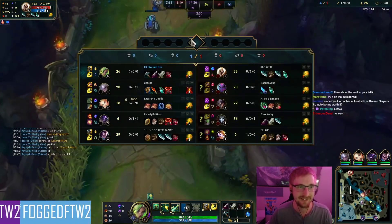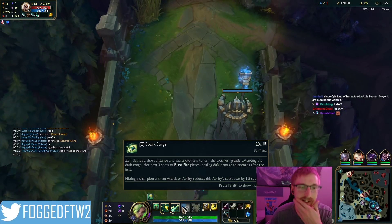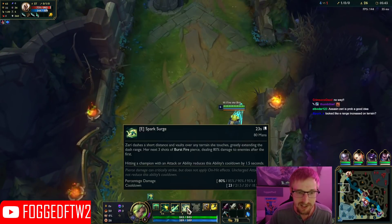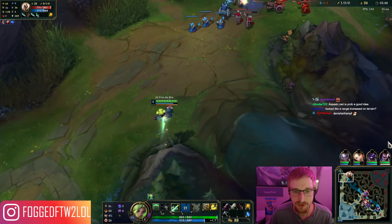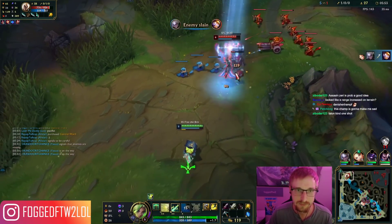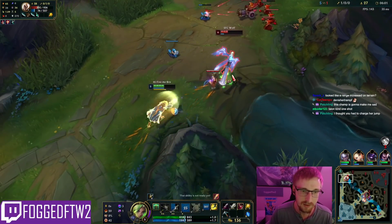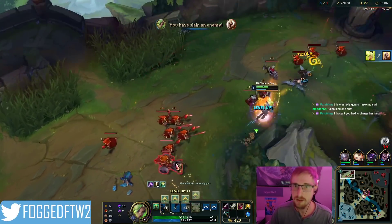I'm liking this champ so far — she feels pretty good. Now if I was up against like a Jax top, I don't know if there's any way I could just kite. This E has a really long cooldown, so it's not like playing Lucian where I can just constantly dash around.